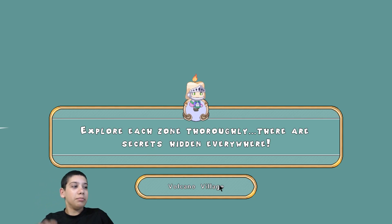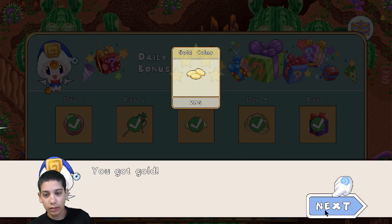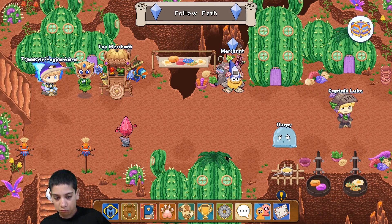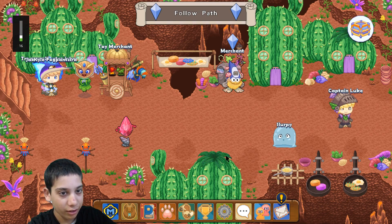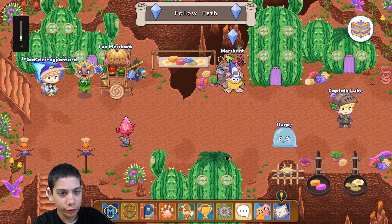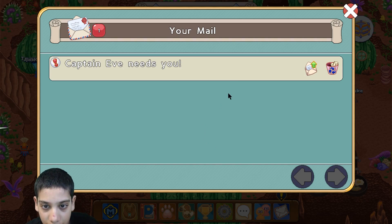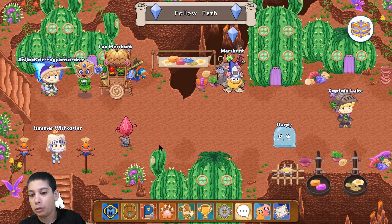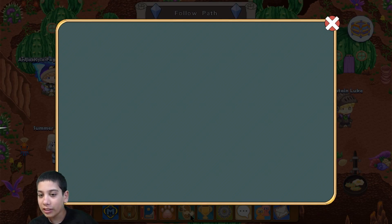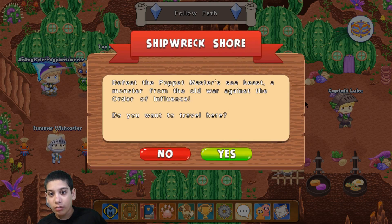This is on the update. We're here at Volcano Village and I got a little present. I also got a new email — Captain Eve needs me again. Let's go to Captain Eve. Hey, why is there an exclamation mark? Let's click on it.